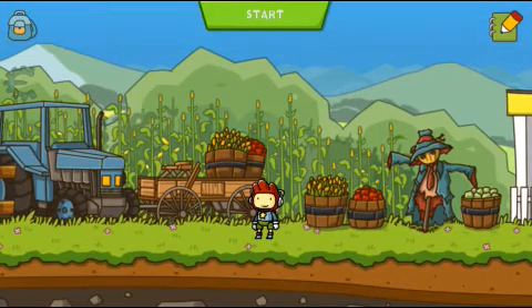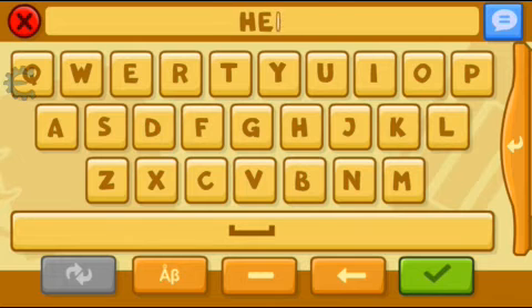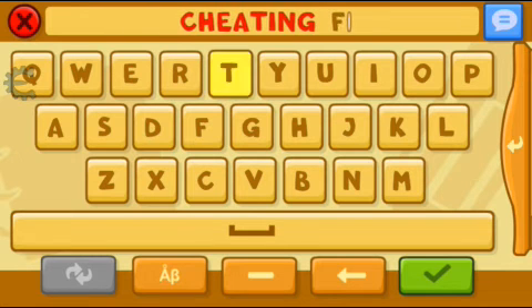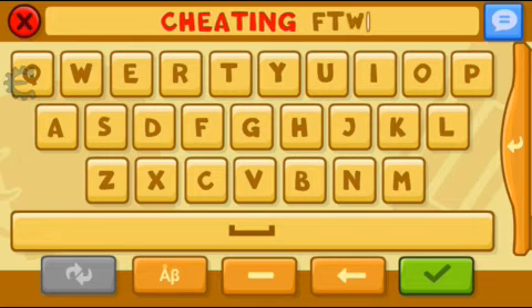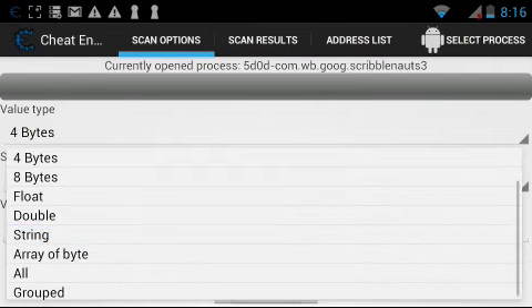Type in something like... the word cheating. It's supposed to say F-T-W. The word F-T-W is so freaking crazy — it means 'for the win.' Change the value type to a string.